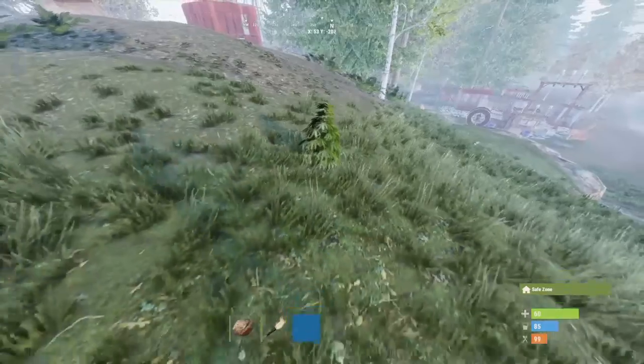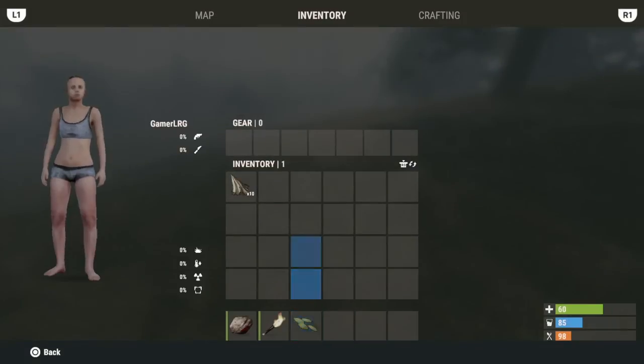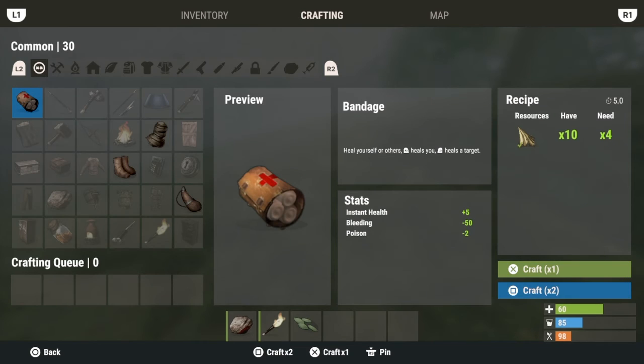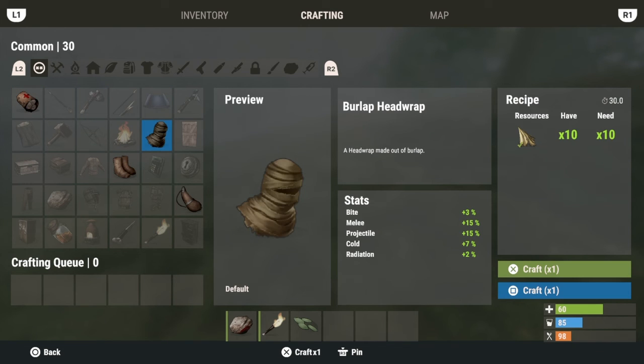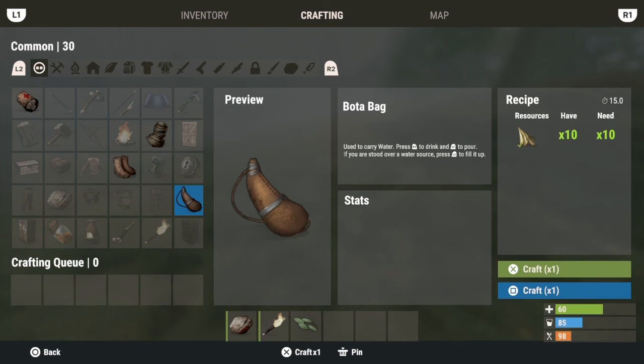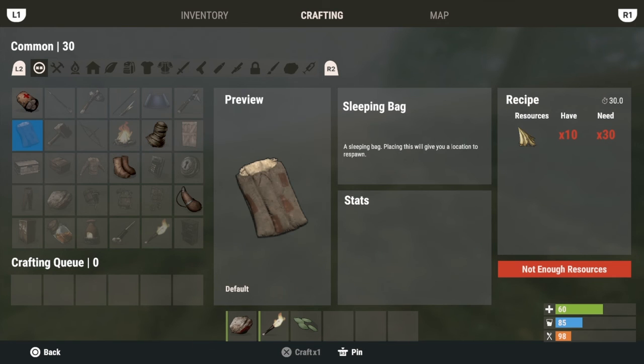You just want to pick it up and you get a seed, and then you get 10 cloth. What can you do with cloth? You can make bandages, cloth armor like a head wrap, boots, a shirt, pants, and a bag.